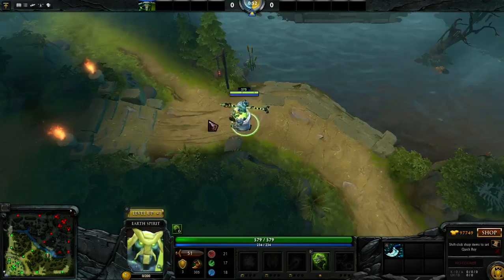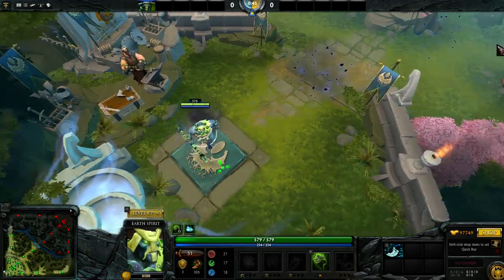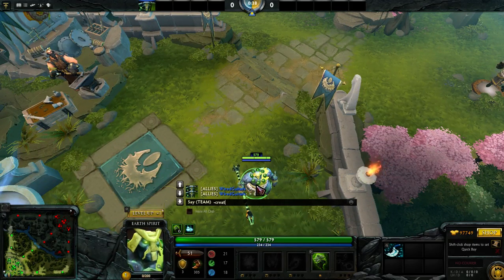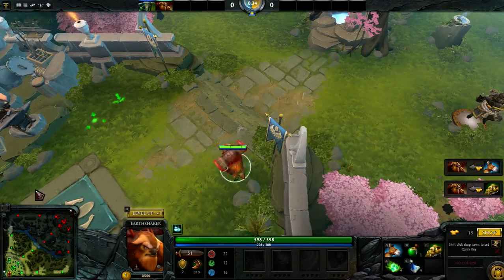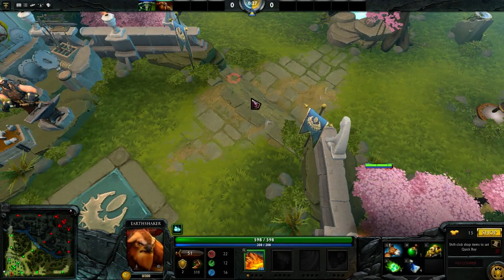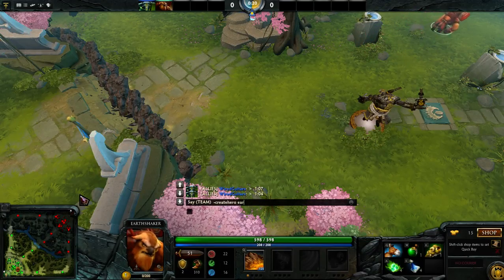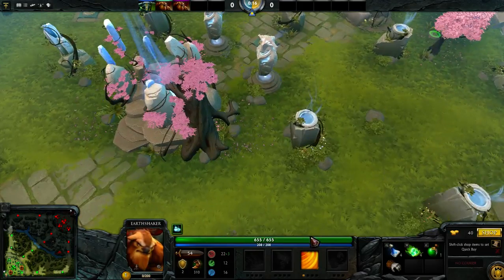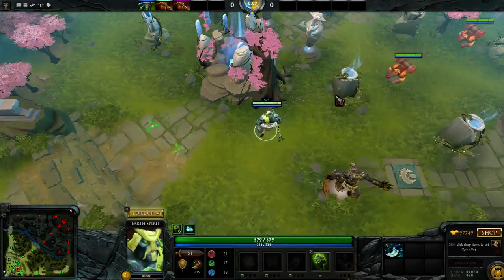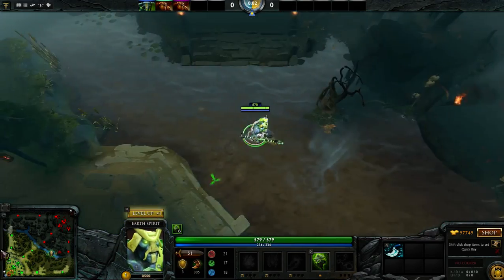I'm going to give you a few tips about how to go about getting them. The first and foremost: don't skill your first ability until you need it. Most, if not all of you, have seen an Earthshaker that just spawns in the game and starts Fissure, and he just derps around. My personal favorite is the one that starts Aftershock and just leaves the fountain — what is he going to provide at the minute-one rune? Don't start your first ability. Every situation is different, but generally you want the one that prevents the most crowd control.